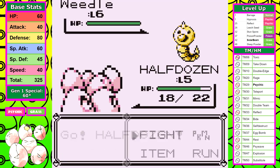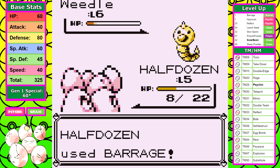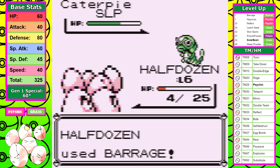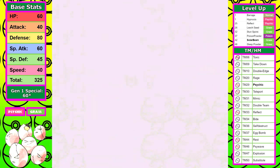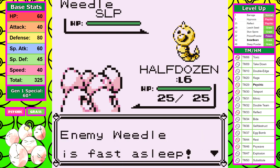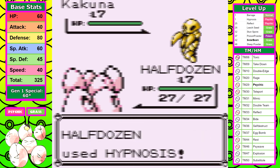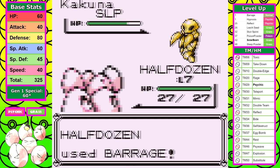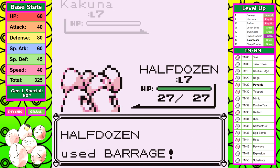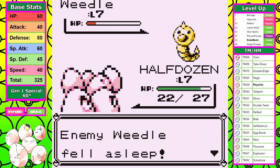The seams start to unravel on the very first Bugcatcher. Being weak to poison isn't great, but that's not really the issue here. The strategy I'm implementing is using the 60% accurate Hypnosis, then trying to chip it down slowly with Barrage. On the second Bugcatcher, you start to get an idea of the foreshadowing problems ahead. I just healed so I'm at full PP, and a single trainer battle with 3 weak Pokemon takes me down to only 3 attacking power points of Barrage left.